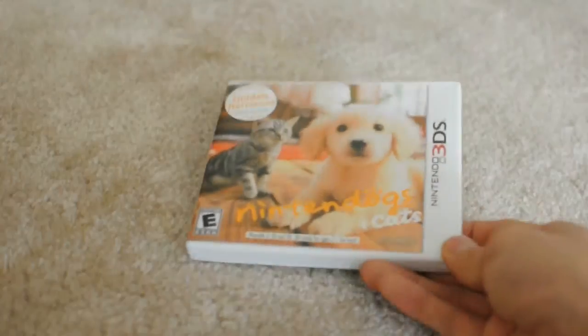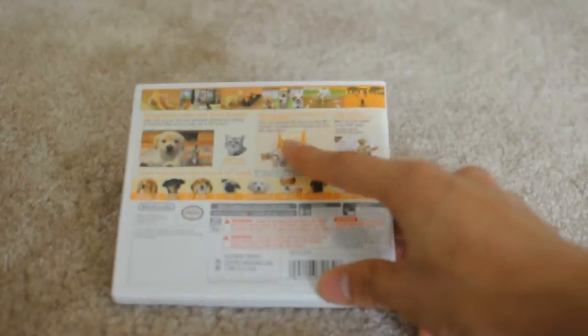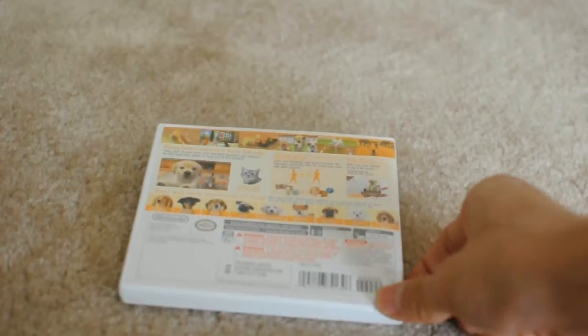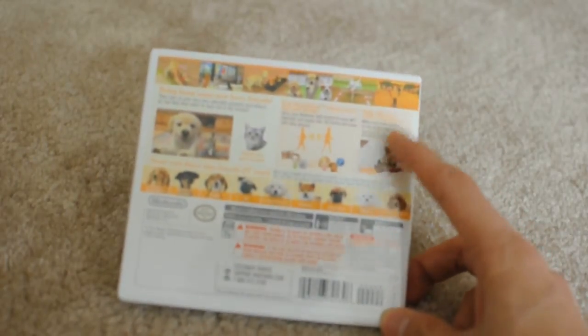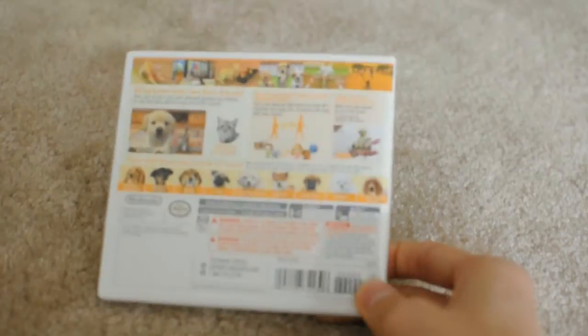Since the Golden Retriever is less common in Japan, they used it for the Western version. The back promotes that you can bring home furry friends — dogs, cats, and kittens. There's also a StreetPass feature where you can get items and show a 3D photo of your pet, play with other people's pets, and an AR feature for taking photos using AR cards. There's also a SpotPass feature where you can receive news, info, photos, and items.